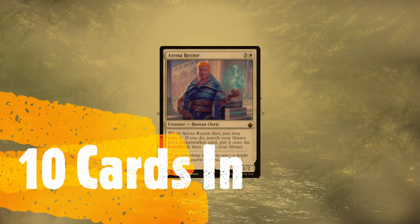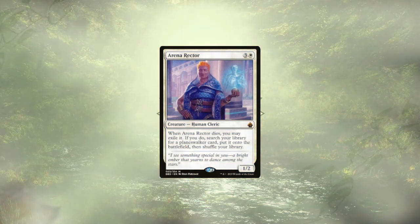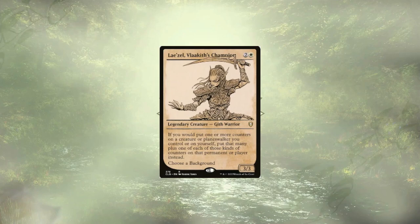Arena Reactor is looking to die and let us cheat a Planeswalker from our deck, slamming it right onto the field. As a 1/2, its death is easy enough to have happen by simply blocking with it. Lazell, Valkyth's Champion, increases the counters we're placing on our Planeswalkers, letting them reach their ultimates a little bit faster.